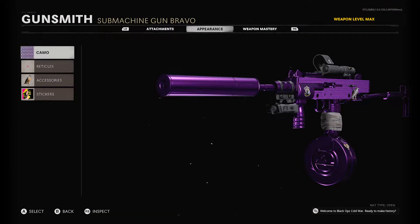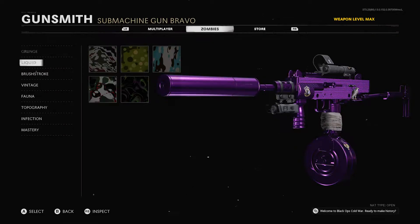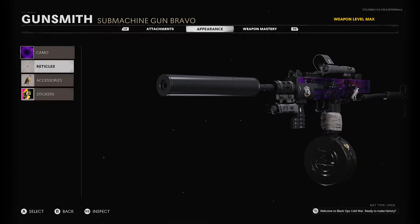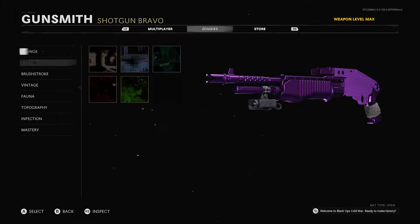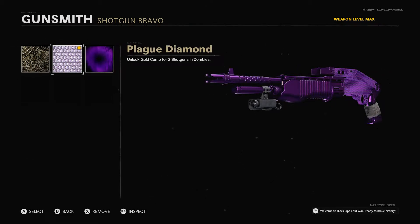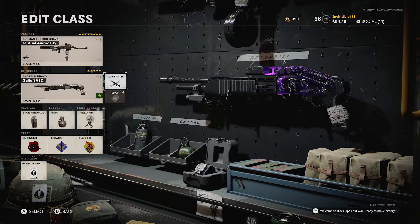If the game would throw in a chunk of like three or four maps, that'd be great. But the point is to show you the camo. We got the Gold, we got the Plague Diamond, and we got the Dark Ether — not the multiplayer one, the Dark Ether. Right there. So I can change it to this one.